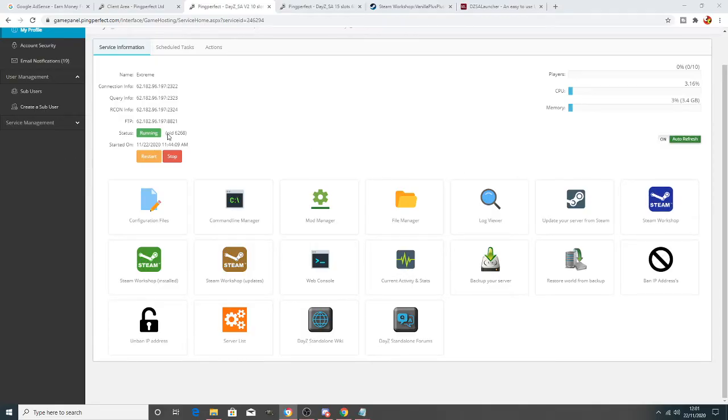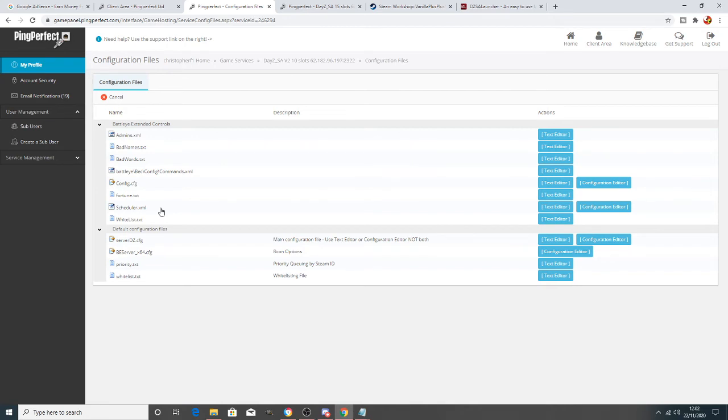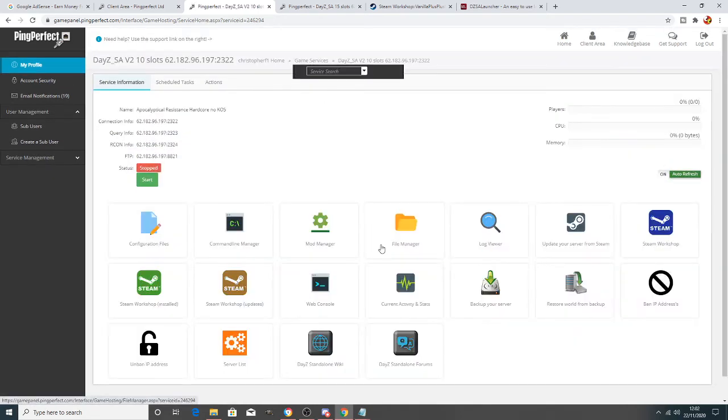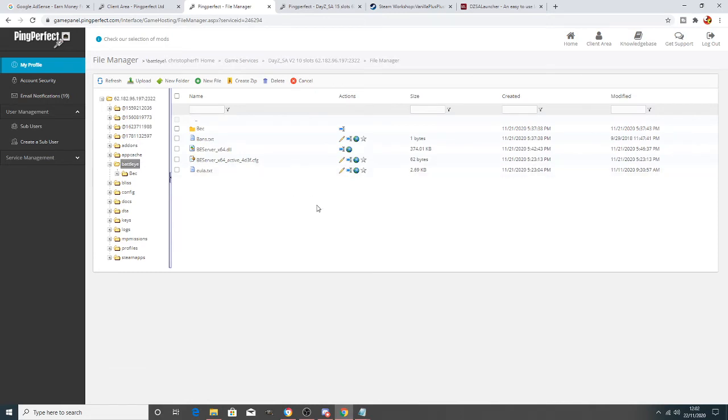For the next step, stop the server again first. Then open the configuration files, but this time go into 'BE Server' — open that and check your RCon password. For this example I've set it to 'chris1'. Save that password. Then come out and navigate to the File Manager, then into the BattlEye folder.